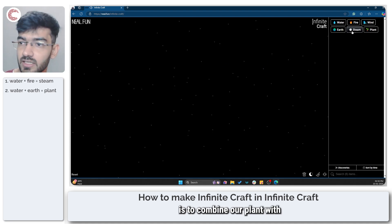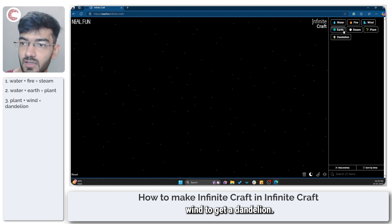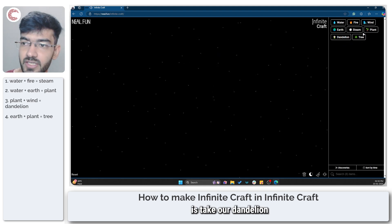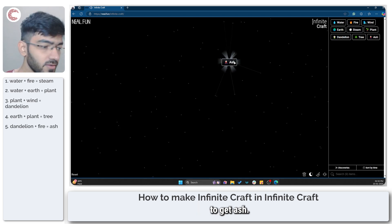The next thing we need is to combine our plant with wind to get a dandelion. Then earth plus plant will give us a tree. The next thing we need to do is take our dandelion and combine it with fire to get ash.